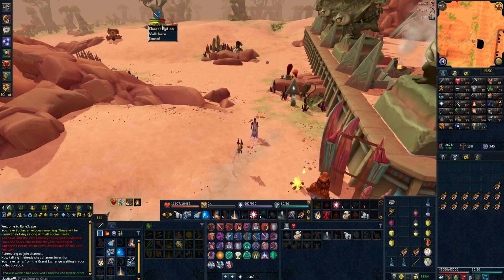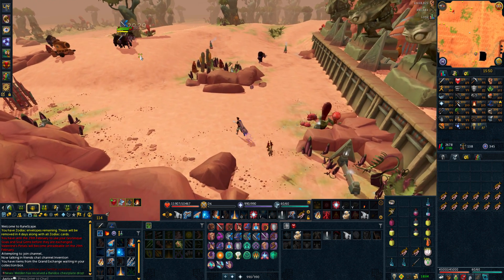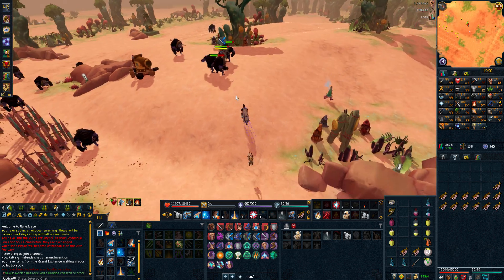While exploring Mazcab, I came across a friend, and with audio settings on you can just hear the sounds — just slapping him in the face. It's just so funny, just listen to this.